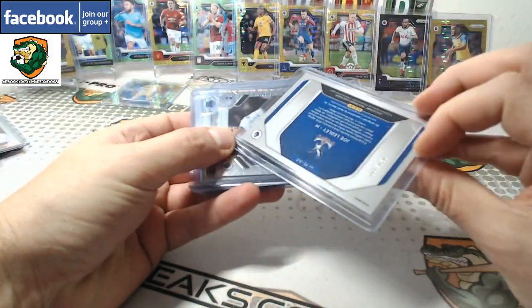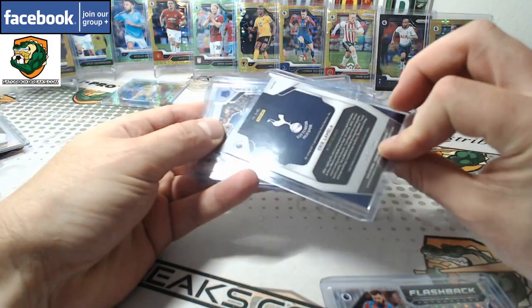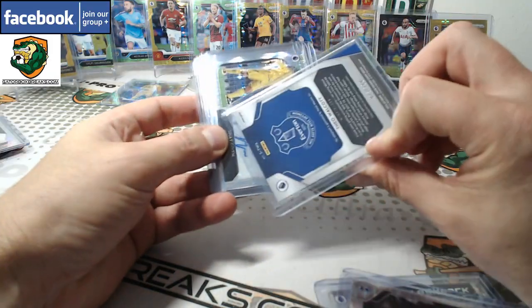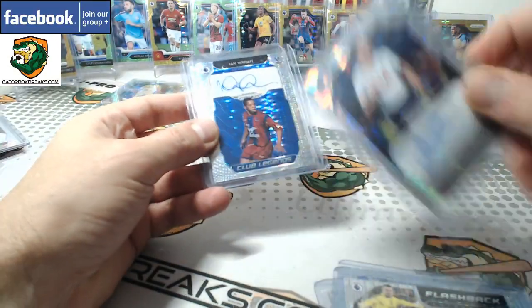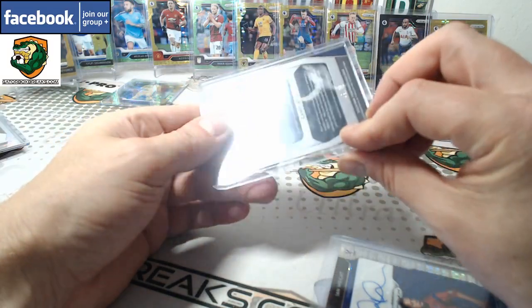Autographs, numbered to 100. You've got Ledley, Lamella numbered to 100, Walcott numbered to 100, Given numbered to 100, Alderweireld numbered to 75, Ian Wright numbered to 100, and Danny Rose to 75.